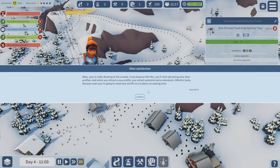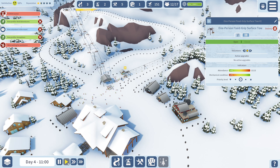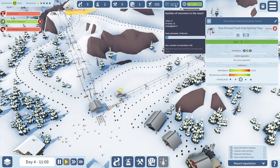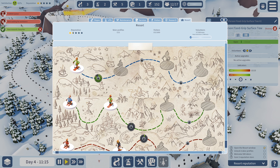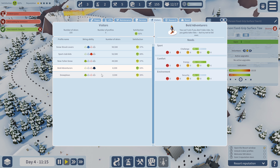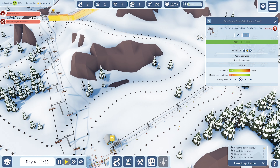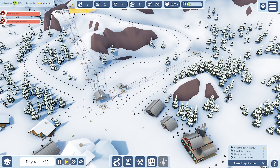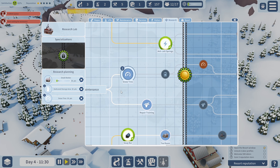We've got 150 people — good! Attracting your profile lets you attract potential extra volunteers, which is lucky because soon we'll need new ski lifts to cut down on waiting time. There are people literally everywhere. Open the resort window — unlock six skier profiles. We've got bold adventurers and snow plows — the two new ones. We need to get one really hard slope, which is what we're planning with this one.